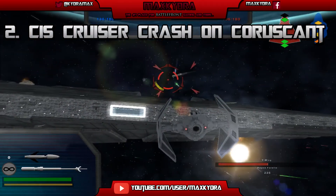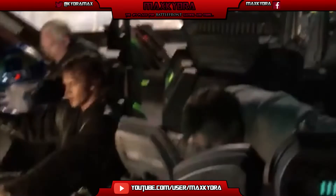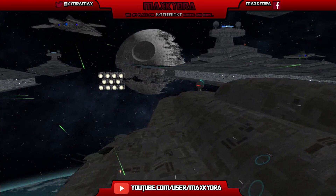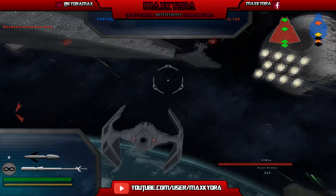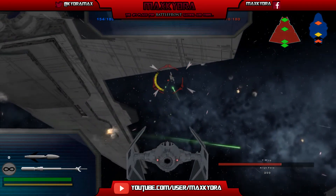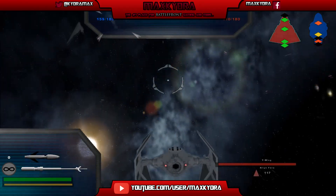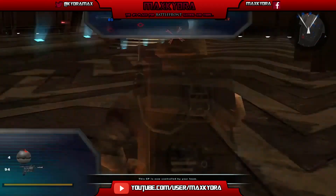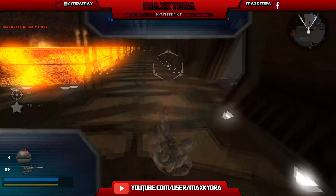Number two is the CIS cruiser crashing into Coruscant. We remember the scene from Episode Three where Obi-Wan and Anakin were saving Chancellor Palpatine — the CIS cruiser was badly damaged and had to land on Coruscant, and it was not a smooth landing. This would be similar to the Revolution event in Paracel Storm, where a giant ship crashes into shore. When the cruiser crashes into Coruscant, it will actually enter and destroy part of the Jedi Temple, and half the battle will take place inside the crashed cruiser.